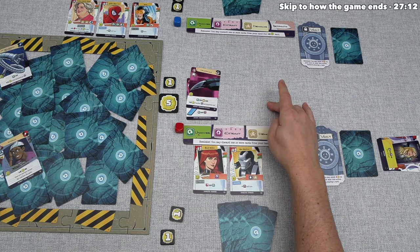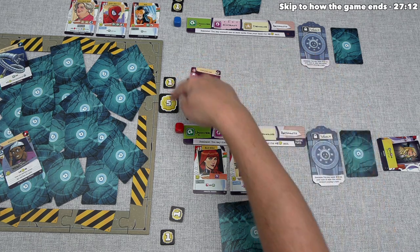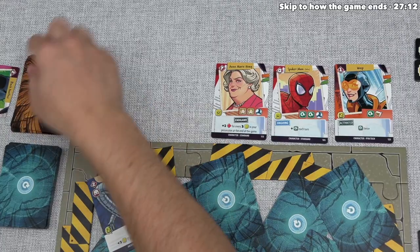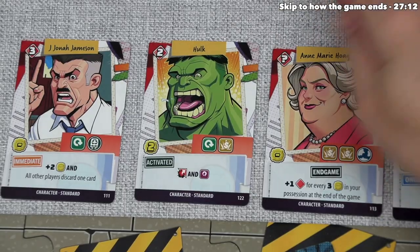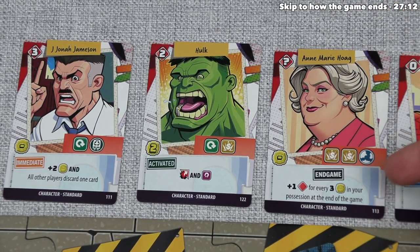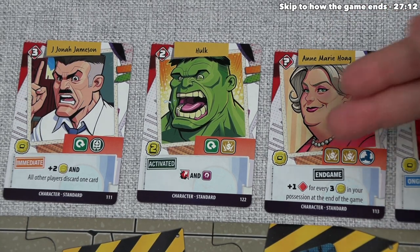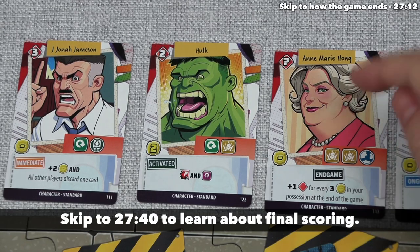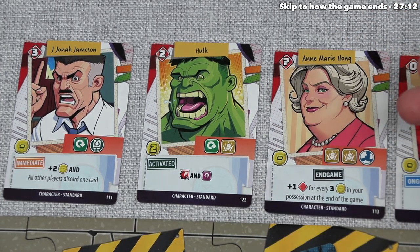It looks like we are done recruiting, and now we can move into the third and final step — Cleanup. The first thing we do is take any cards still up here and put them into our discard pile, then draw character cards from the deck until we have a full set of five options available. I want to point out two other types of characters: endgame characters, which only activate once the game is over. For example, Anne-Marie Hogue is worth a variable amount of power — plus one power for every three influence in your possession at the end of the game, effectively doubling the amount of power your influence is worth at endgame.